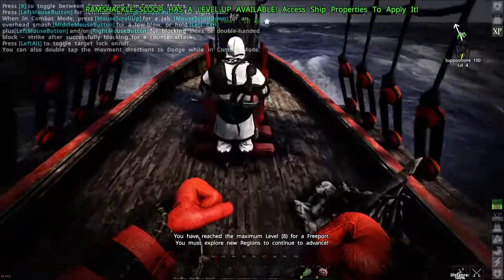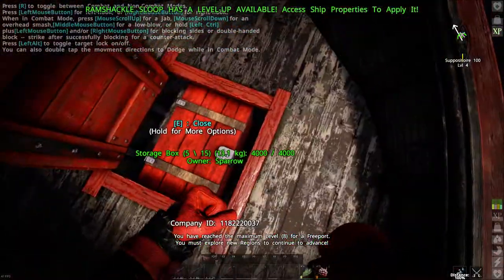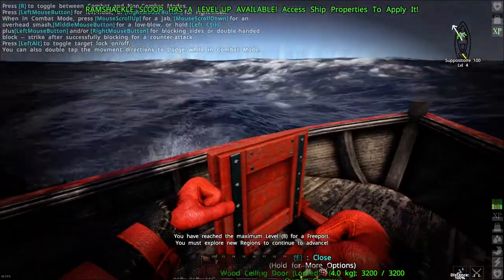On the front I have another hatch which leads to a small storage box. This is mainly for food and tools and stuff.